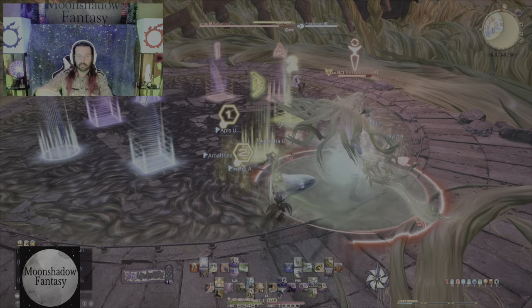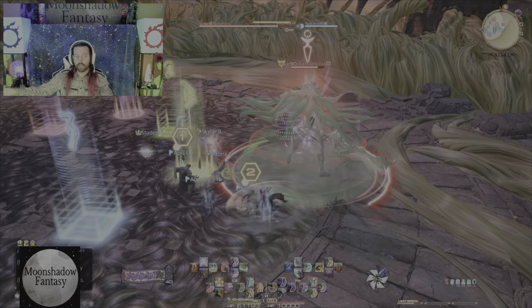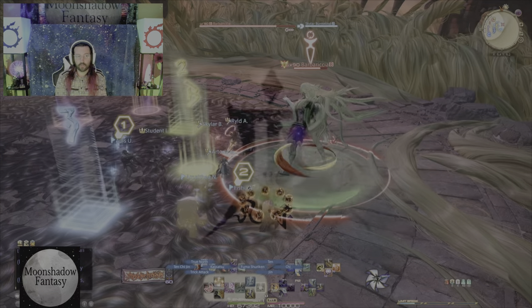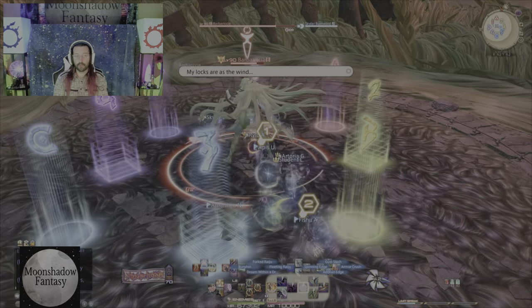Sometimes we have to spread after that — just depends on what we get. Party finder rule: if we have to spread and it is a spread, only the tanks move forward, leaving three people on each side of that sword. Arrow three is your tank buster — mitigate it. You can tank swap here if you want, otherwise shirk the off-tank and re-provoke as main tank. A lot of people do that because there's not a lot of tank swapping here.